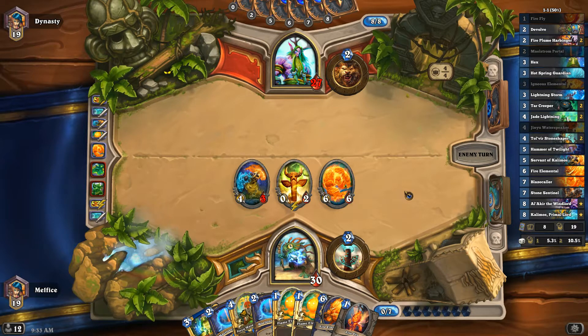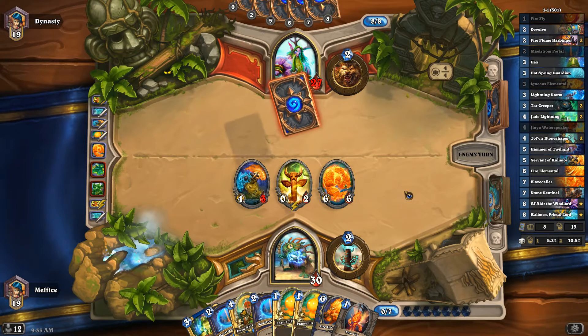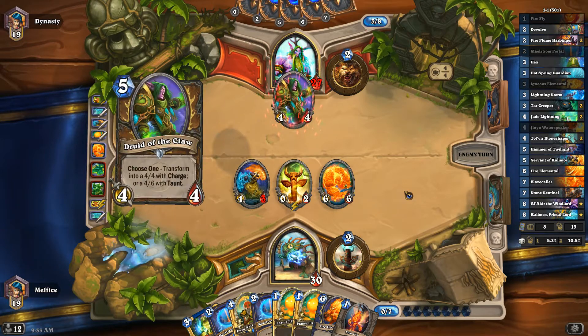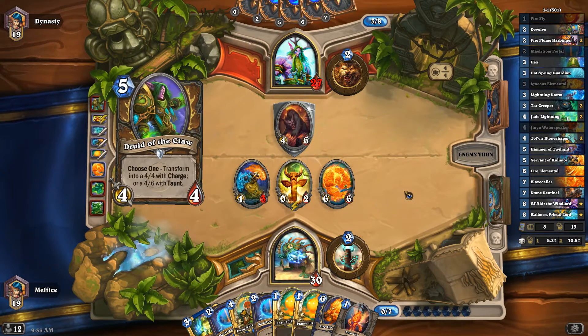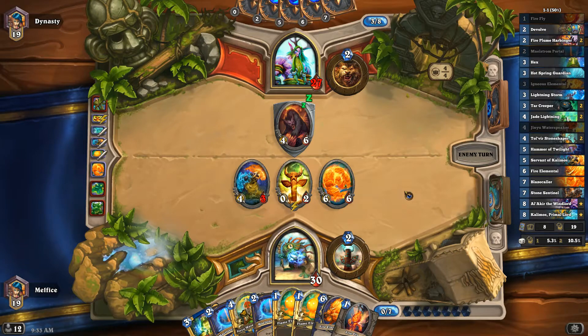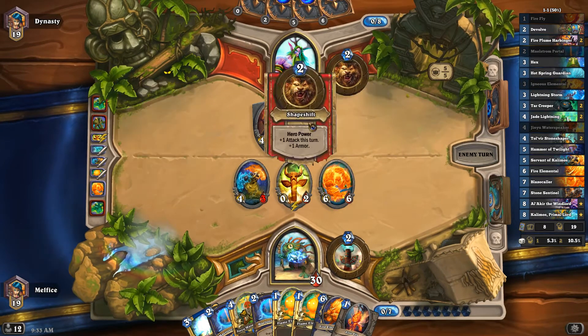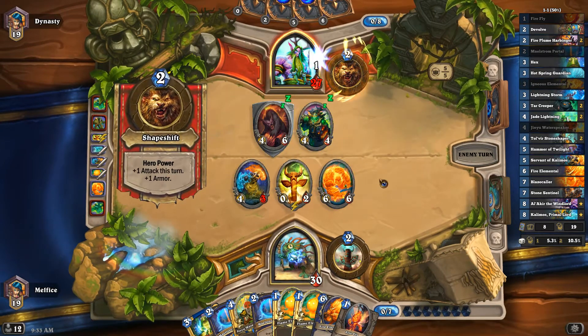I'm not sure what his full deck is — it's part beast, part elemental. Maybe he threw the elemental in to throw people off. The death rattle does three damage, which isn't bad — just too bad it's random. We're definitely going to Hex that big threat — that'll be a big tempo play. He didn't shuffle the Jade Idol, so he's out of jade and won't go infinite.